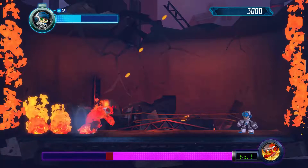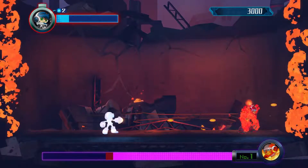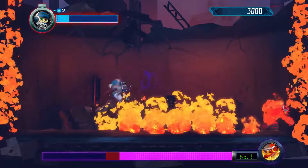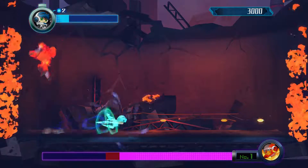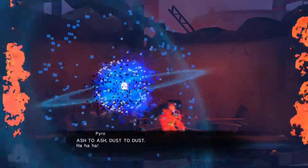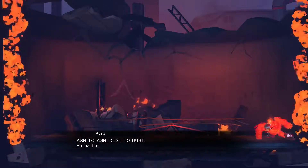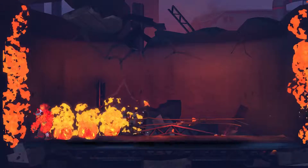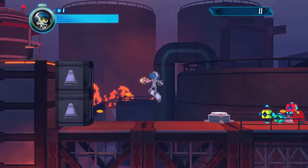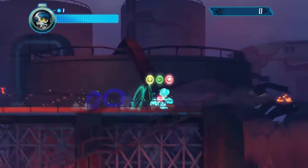I think I'm getting the pattern — I might get wrecked real quick though. Should've realized the pattern sooner. The pattern is pretty clear, at least for now. If he has a move he only uses once he gets low health, however, I won't know until then. For now, all his moves are pretty evident to me.